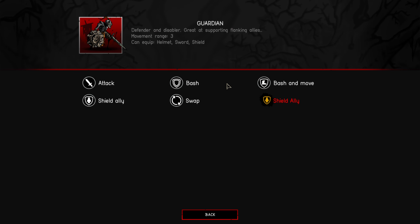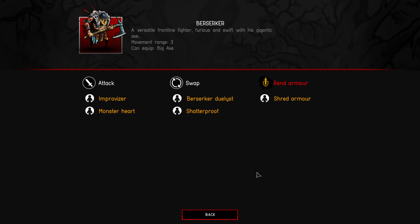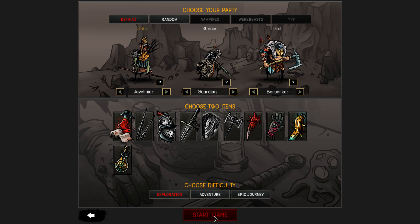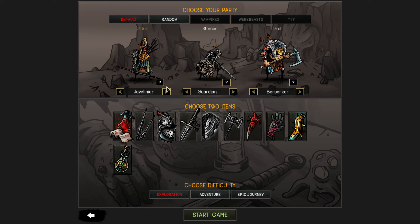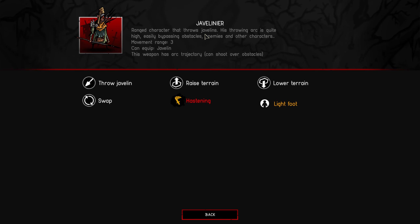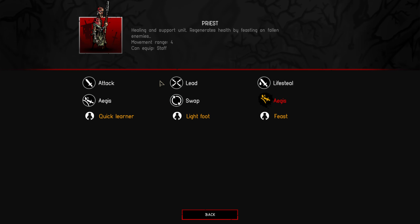There's a range character who uses javelins. I wonder what the berserker does — a versatile frontline fighter. We'll keep those characters. The default was actually the priest — healing and support, as you'd expect.